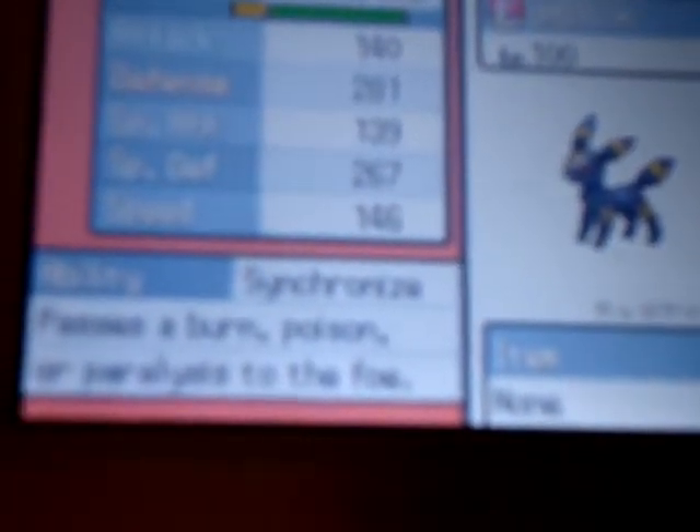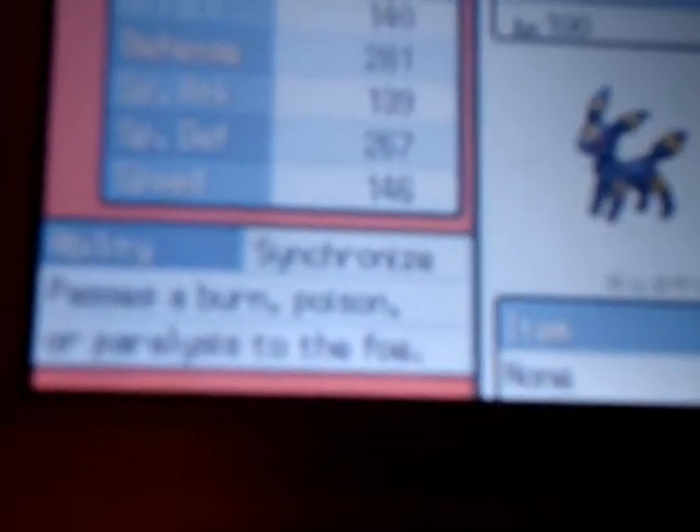Moving on. My level 100 Umbreon — it knows Return, Psychic, Dig, and Cut.